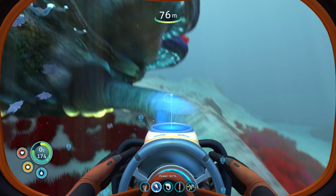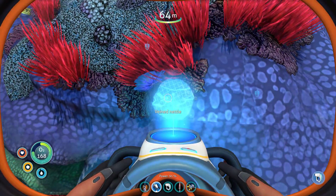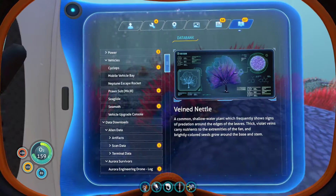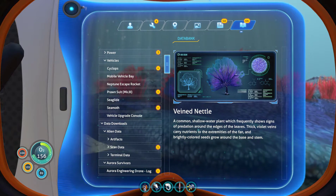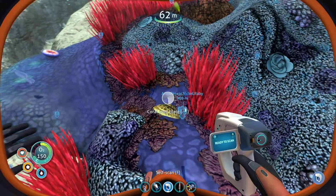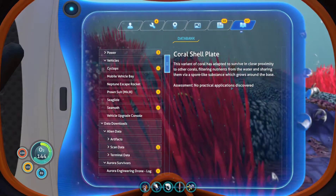Does this mean something? Metal-rich barnacles. Mainted needle. Common shallow water plant will definitely show signs of predation around the edges of the leaves. Thick-felled wings. And this is core shell plate. No practical applications discovered.